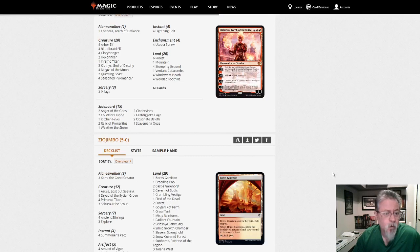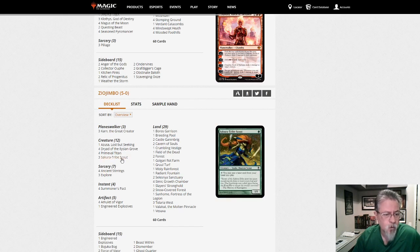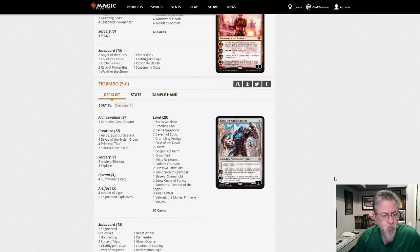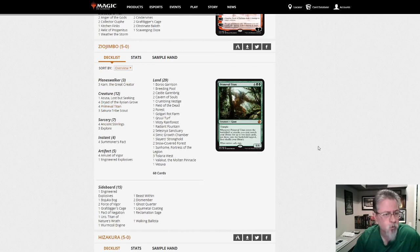Zeo Jimbo playing Amulet Titan — 29 lands, three Scouts, four Ancient Stirrings. They lost Once Upon a Time so they're a little less consistent now, but still a very strong deck. Karn the Great Creator in here — Ancient Stirrings is a great card and Primeval Titan might be the best creature in the format right now.